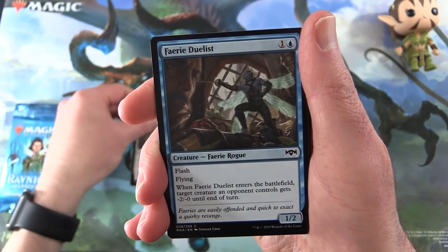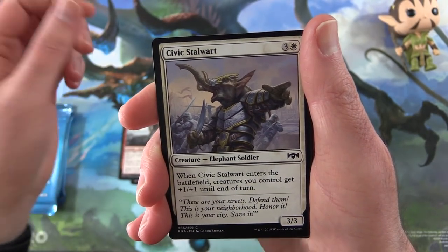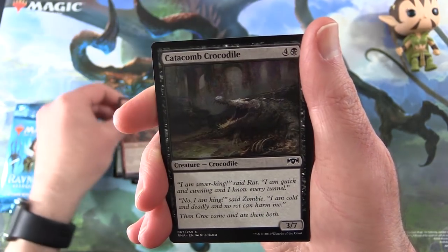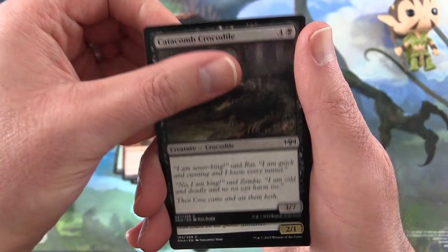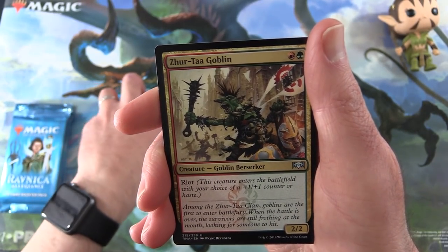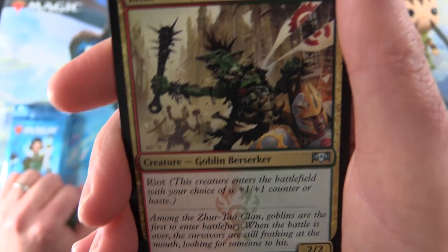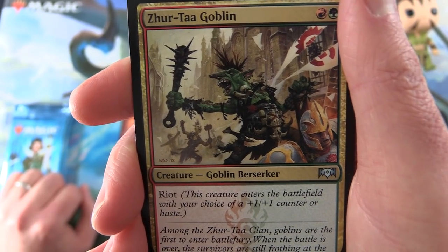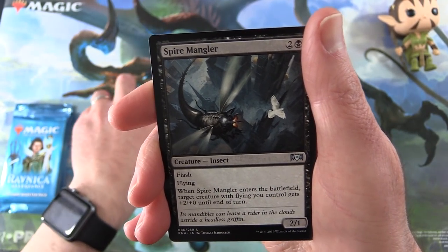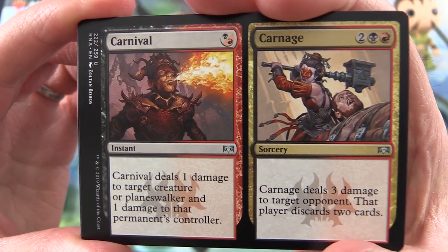We have 10th District Veteran, Fairy Duelist, Gore Clan Wrecker, Civic Stalwart, Soriform Hybrid, Burning Tree Vandal, Catacomb Crocodile, Imperious Oligarch, Act of Treason, and the Xurta Goblin. Goblin Berserker — 2/2 for two mana, Gruul colors with Riot. Enters the battlefield with your choice of a +1/+1 counter or haste. Pretty cool — that's our first uncommon. Spire Mangler, and a split card: Carnival and Carnage.